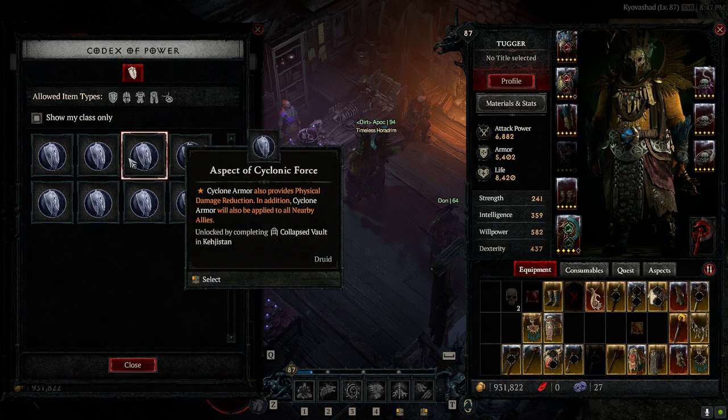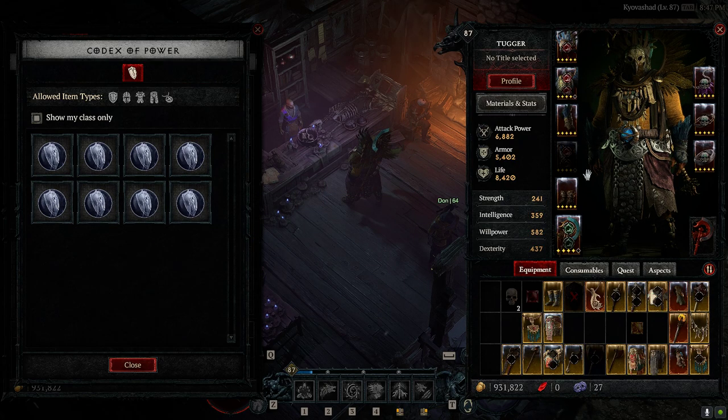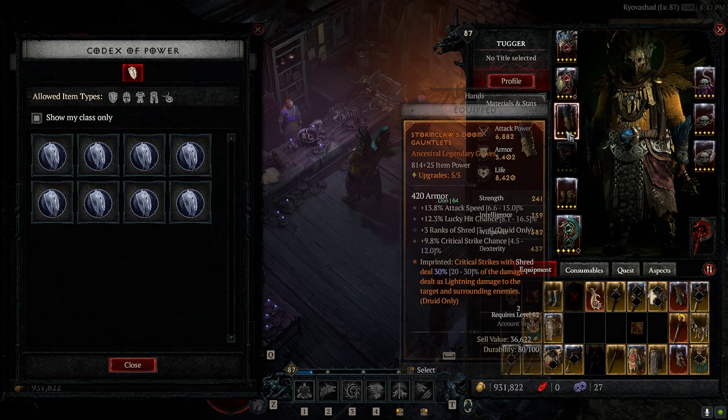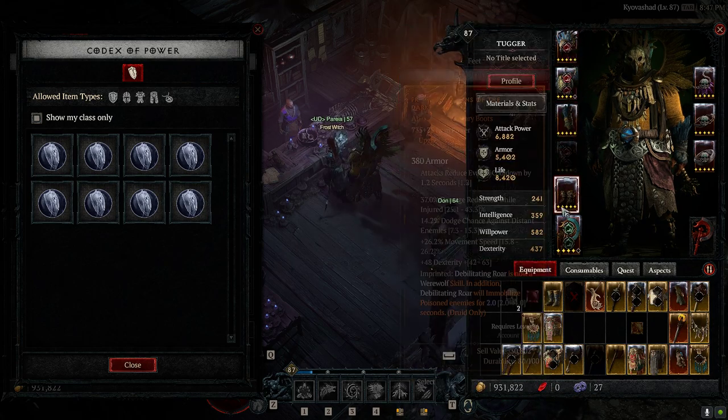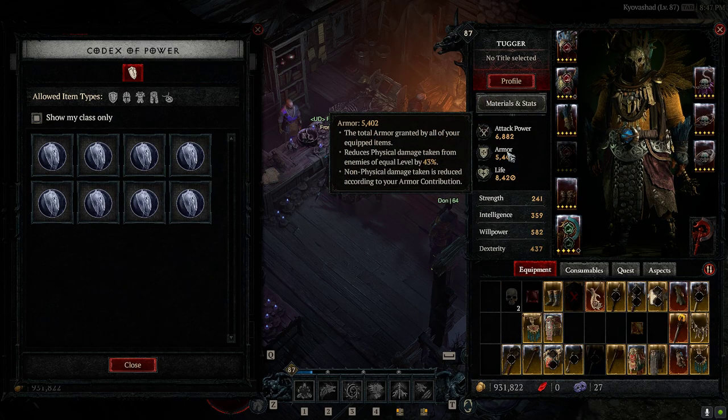So if you're trying to level up, one of my suggestions would be try out aspect of disobedience. If you're not familiar with this and you're having trouble surviving, this is the best defensive legendary in the game. The reason why is because if you go over here to armor, notice how it says non-physical damage taken is reduced according to your armor contribution. So in this game, it's very different from D3 — single stat resistances are not good, but stacking armor is good because it actually reduces all the damage you take of all types, not just one.